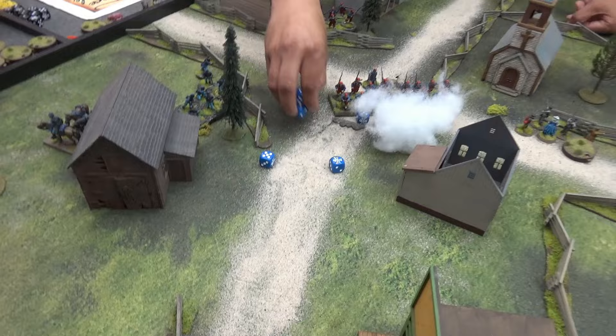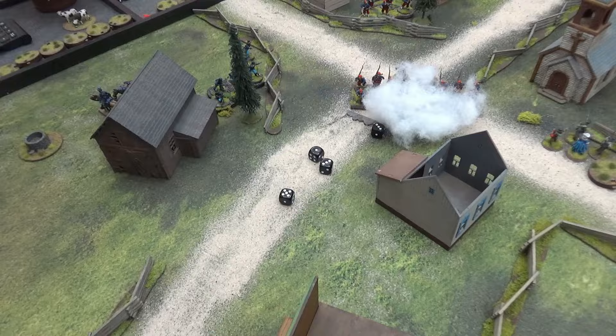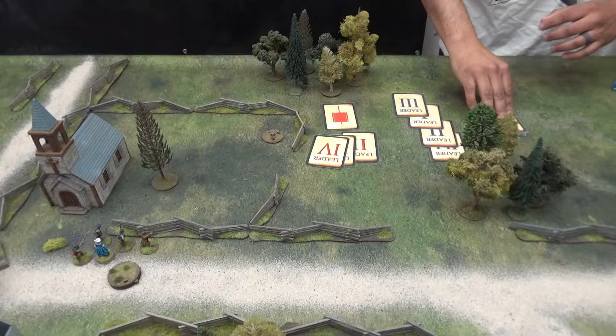Looking for threes — three to four hits. Light cover on the target — one point of shock. I'm up to two shock now, but I've got three guys so I'm not going to fall back yet. They reload. Next card — my big man, Major Dan. He's at level three so he's got some options. He breaks one group off to move on its own on a d6 move, then wheels the other two groups toward the Zouaves coming from this side.